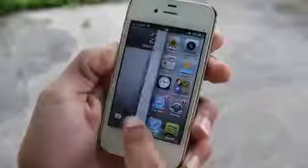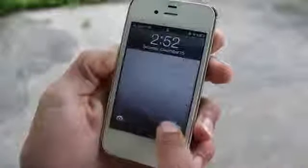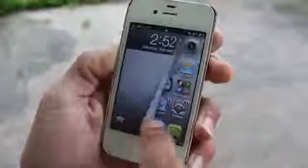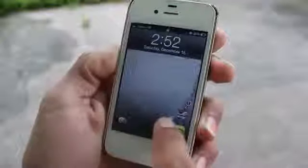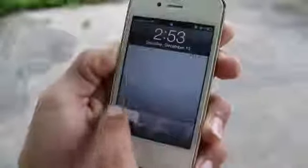Number seven is called Paper Lock, and it's similar to Unfold but instead of folding, it opens like a paper on your lock screen. They have different types in the settings to mess around with, but the basic concept is unlocking your lock screen with a cool animation.